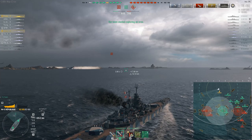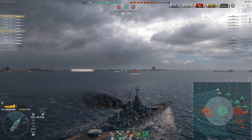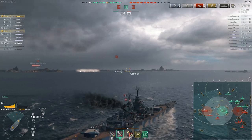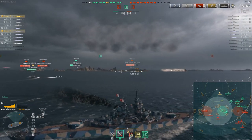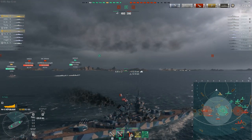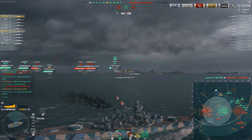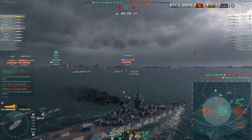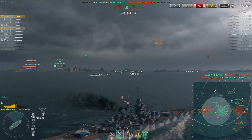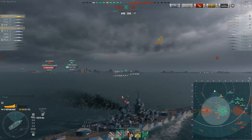Two kills, 73,000 damage, and not far short of two million potential damage tanked. While we're waiting for things to heat up again, can we have a shout-out for this team's most valuable player so far — the Buffalo, the tier 9 heavy radar cruiser sitting in the middle of the map. That's exactly where a radar cruiser should be. His radar led to the destruction of the Shimakaze, he's been providing visual spotting, and he's capped Bravo. That one cruiser has probably been more useful to the team than the entire complement of destroyers combined.